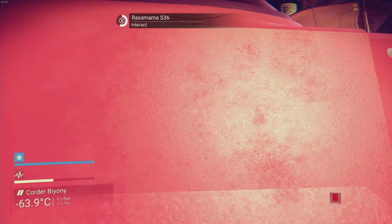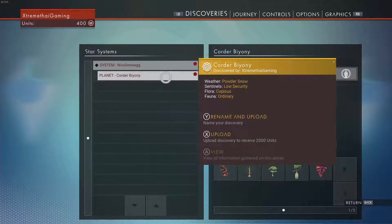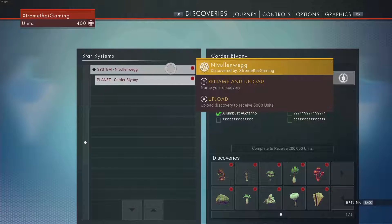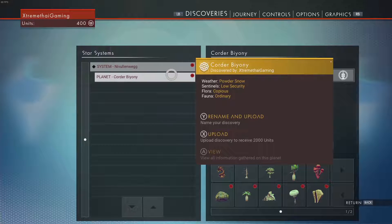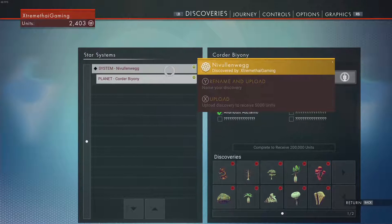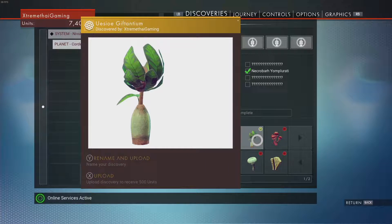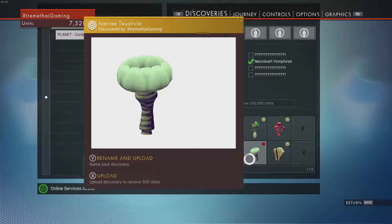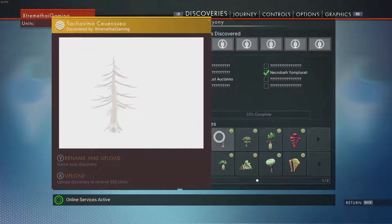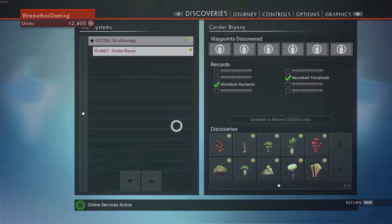You get cold damage here instead of radiation damage on the other planet, or heat damage on some other planets. But we're back where we were before. I'm gonna go ahead and upload some names here. The system name is Nivelinweg. Corridor Bijon... Nivelinweg. That's all I had. We still got a lot to do on this planet to see stuff.